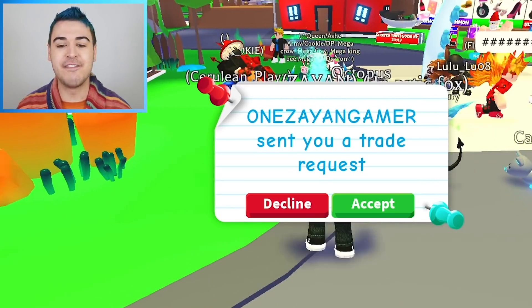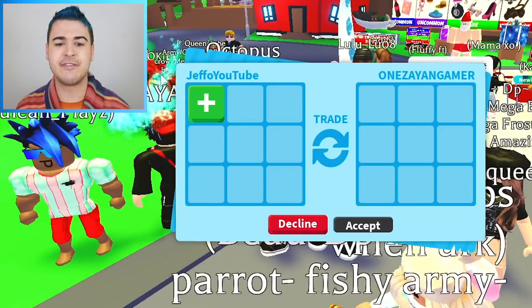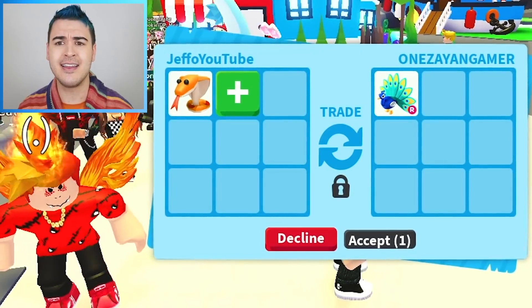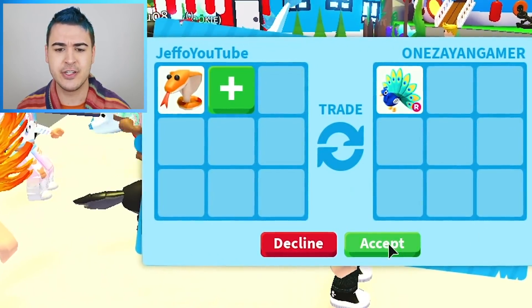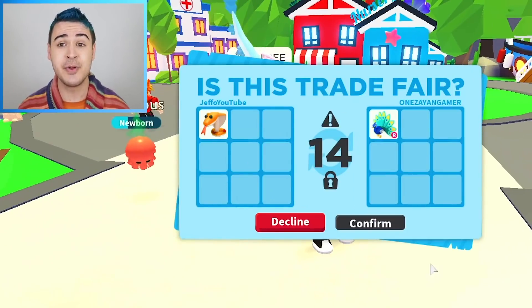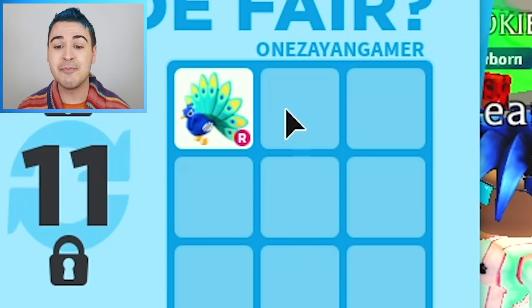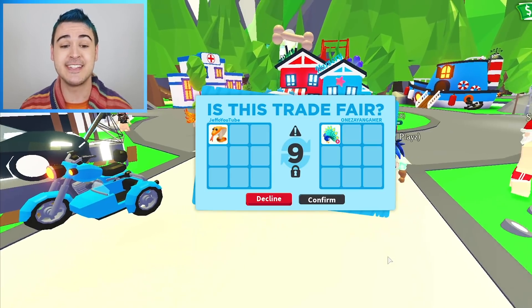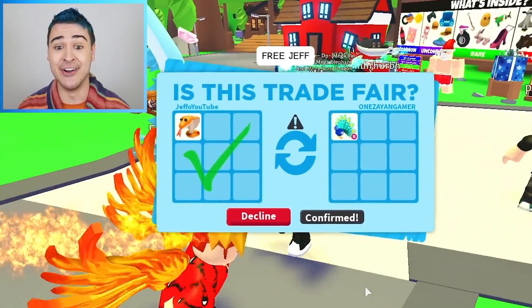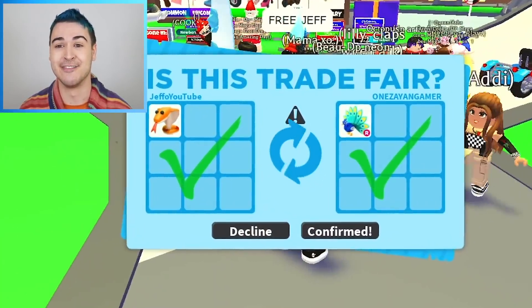So I'm going to say 'trade in Cobras, what are your offers?' Because I am curious — it's a 500 Robux pet and it's legendary. How much was the Peacock? Was it 450 or 500? Maybe this is an equal trade — I guess the Cobra's worth a little bit more, but this is not a bad trade at all. I'm here for the Peacock. We got Majestic Chimpkin! I think Chimpkin might actually be afraid of snakes, so I don't know if him and Cobra Kai are going to get along very well.